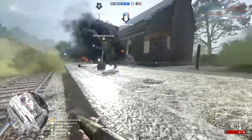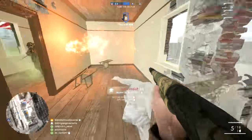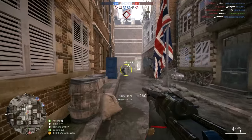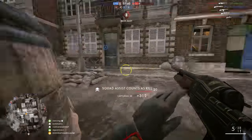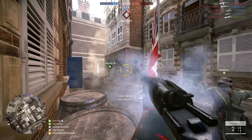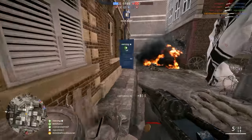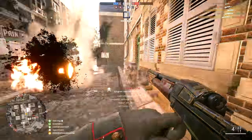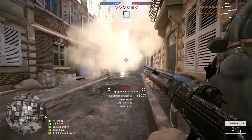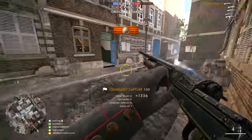Hipfire has its place in close quarters where the extra time to ADS is unwelcome, and shotguns are accurate enough at that range that it becomes a matter of your aim and dealing with ADAD spam rather than pellet spread. Quick scoping a shotgun — as used effectively in previous Battlefield games like Battlefield 4 — is always an effective way to more likely guarantee your hit. One last tip: if you're going around a corner, slide — it gives slightly better hipfire accuracy and makes you a much harder target to hit.